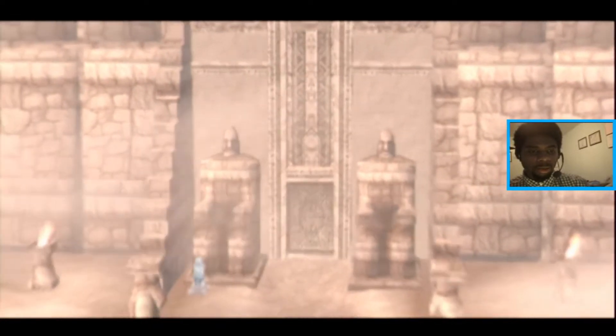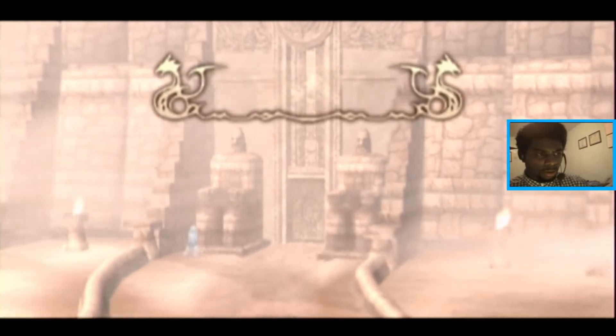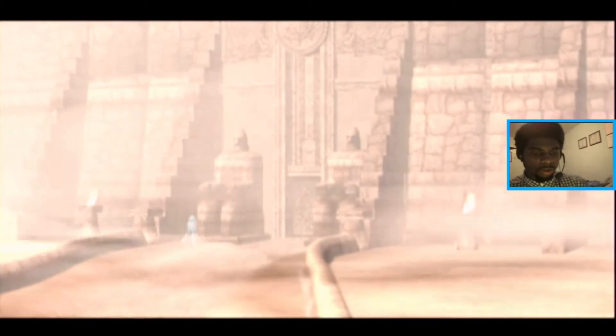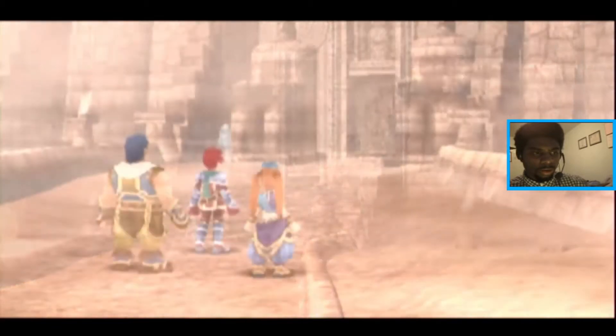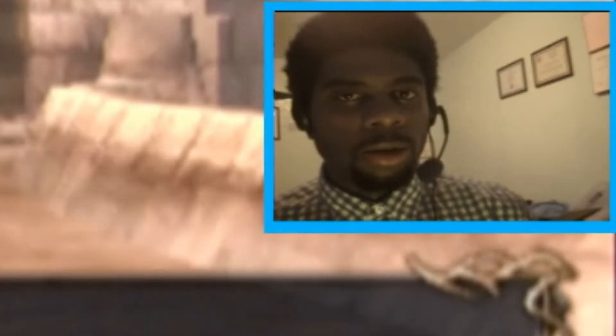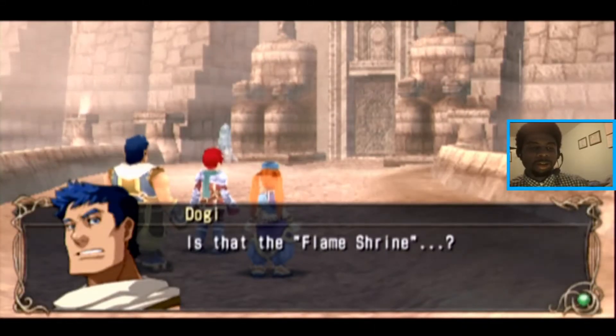Right now we need to get up into this temple. Okay, the flame shrine. Hey, is that the flame shrine? Dogi, what did I say about making these dumb comments? See if you get selected as a fighter, Dogi. See if you get selected as a character to be used.